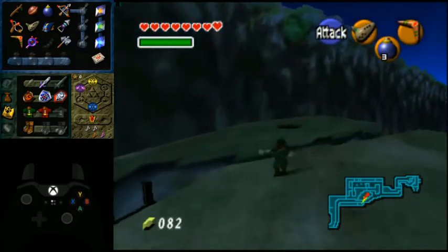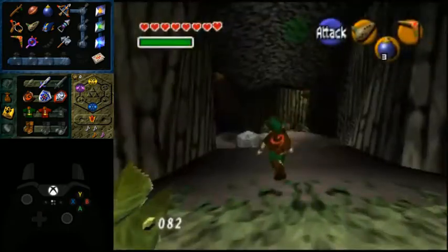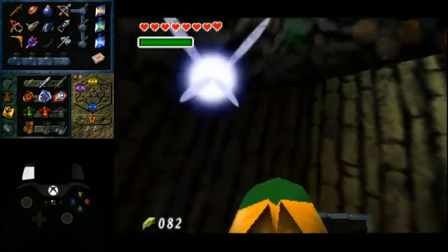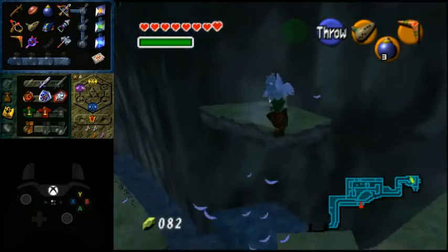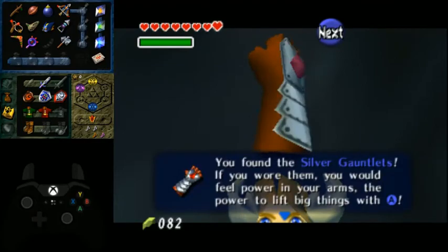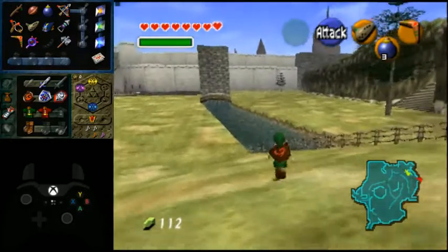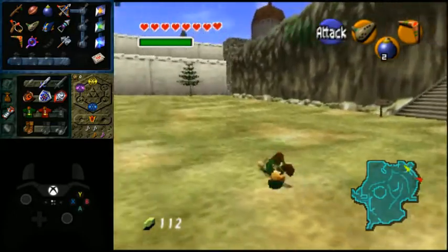Oh wait, there's another hole over here. What's this? Cool. That's good. I was looking before when I was looking for the other thing — I was looking at Zora's River, not Lake Hylia, when I was in Lake Hylia. Is this tree or that tree over there? Probably this tree then.